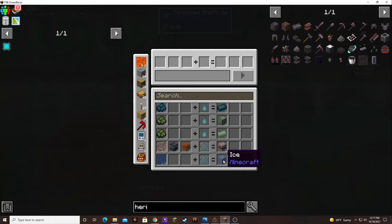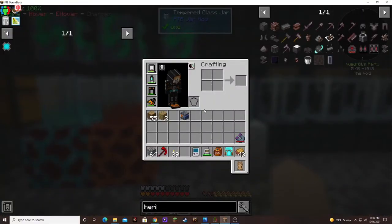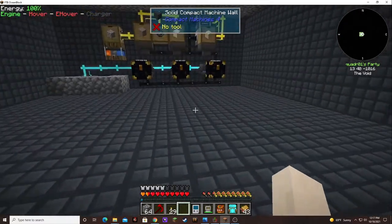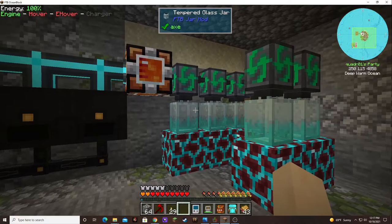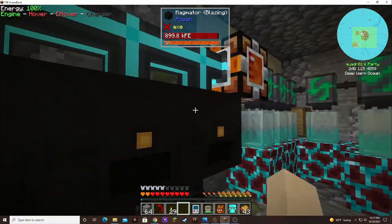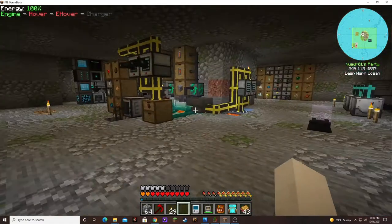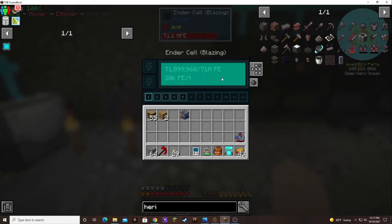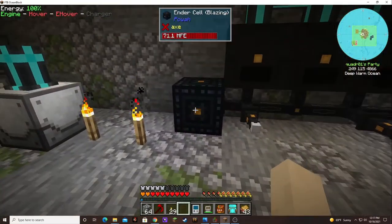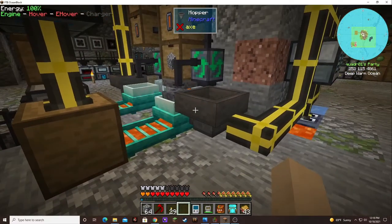I've been looking into getting the reactor for power because I'm starting to notice it's getting kind of annoying worrying about the lava. This thing keeps filling up and shutting off, then it runs out of lava and I have to come over here and start it up again. It's just worrisome — starting to reach the limits of my patience on it. Should be all filled up again. I have 70 million FE stored up, so that's good.